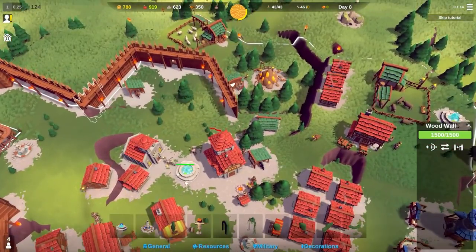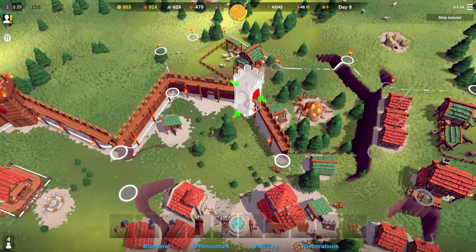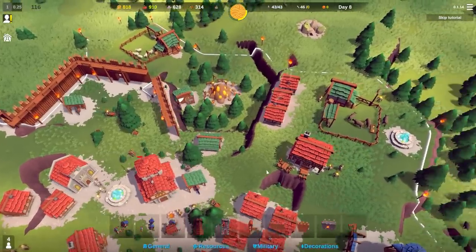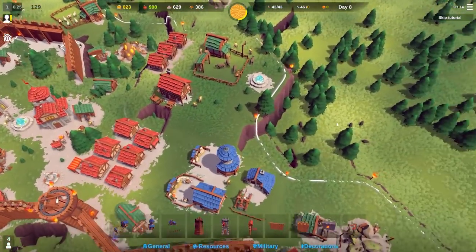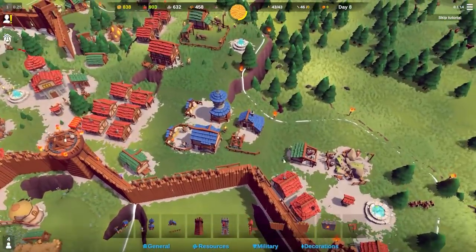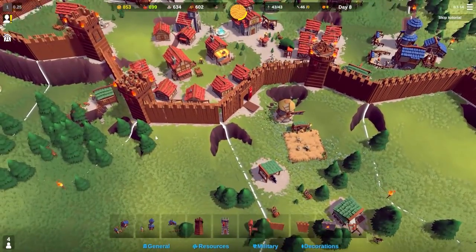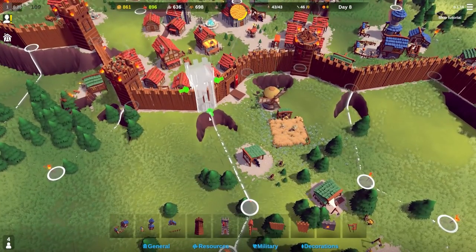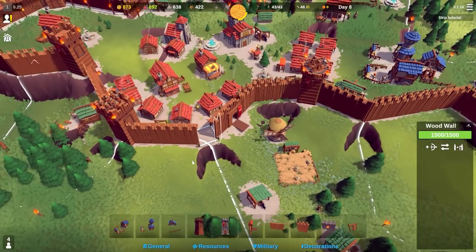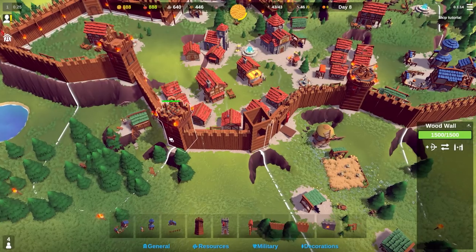Increasing the size of the sawmills will increase our wood gathering by a lot. Let's add in some more defences - this section is completely undefended. It's still going to be the central section where we get attacked from. I want to add a ballista on that tower and make that one an archer tower.